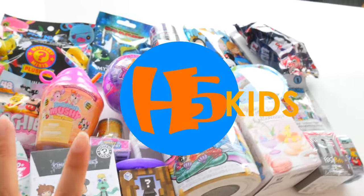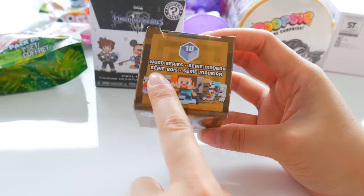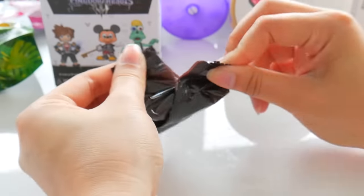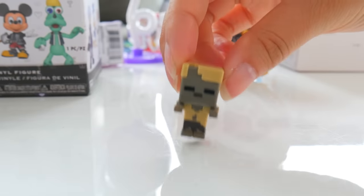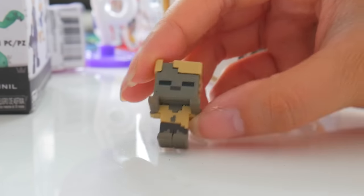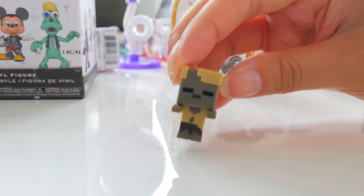What should we start off with? How about the Minecraft mini figures? This is the wood series. This is our Minecraft zombie husk. It's a zombie — that's all you can say. It has its arms out and is ready to eat your brains.